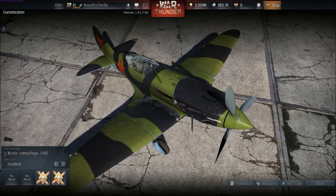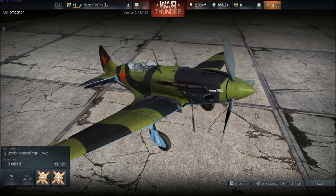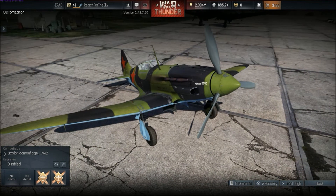The MiG-3 is powered by a Mikulin AM-35A V-12, developing 1,350 horsepower. The plane was excellent above 4,000 meters, but on the eastern front, combat was nearly always much lower — usually 1,500 meters or less — and at this altitude the MiG was outclassed by its opponents, the Bf-109 in particular.